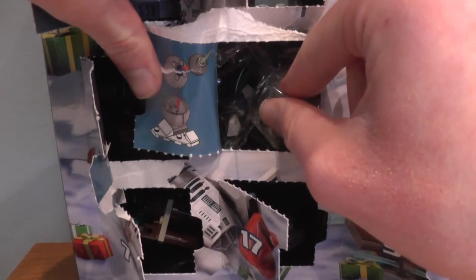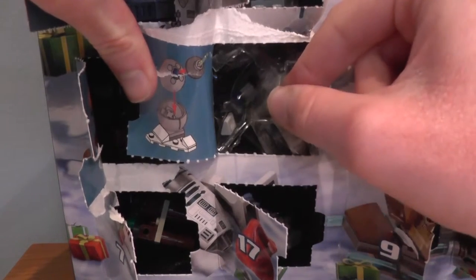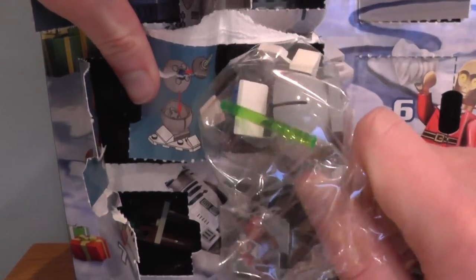And it is a micro build of - what is that? It looks like the Death Star, but landed in snow. Somebody's going to have to tell me what that is in the comments section down below. Literally I've got comics on the brain, don't know why. Well, that's another door ripped, just like days one, seven, and nine. But anyway, let's go on with the building.